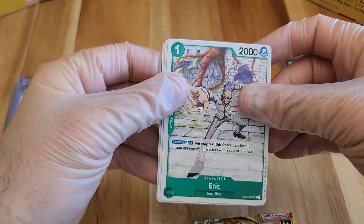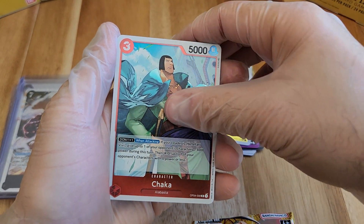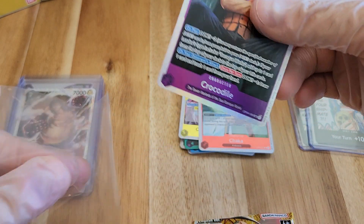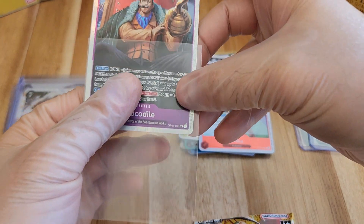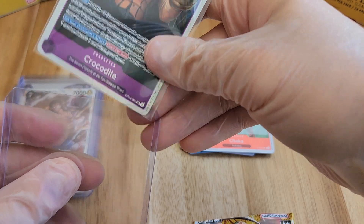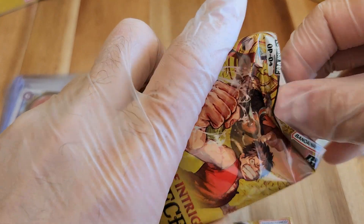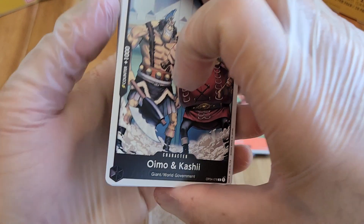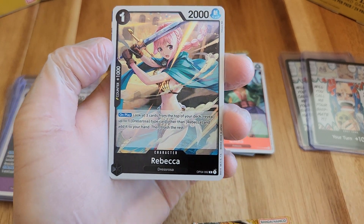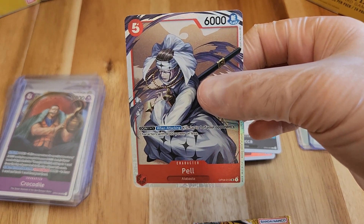Queen. Chaka is our foil. And Crocodile is super rare.